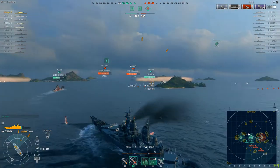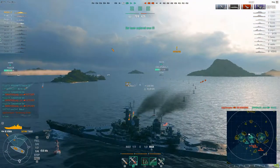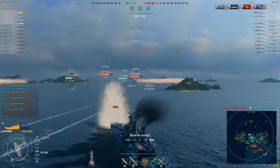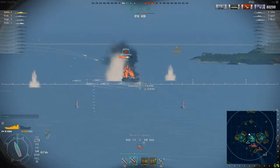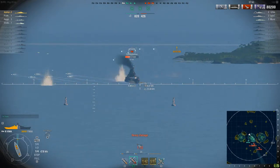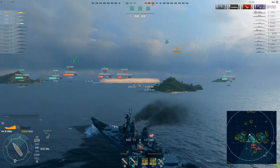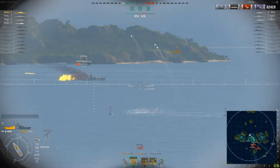The Fletcher's torpedoes are coming this way as well, and this thing just does not turn. We're going to take another one on the nose and damage repair is on cooldown — we are flooding. At that point in the game, it's just over really. 180,000 damage — not setting the world on fire, pretty disappointing. We've got a minute for our heal, a minute and ten of flooding time — half of our health left. Can I get the Fletcher back?